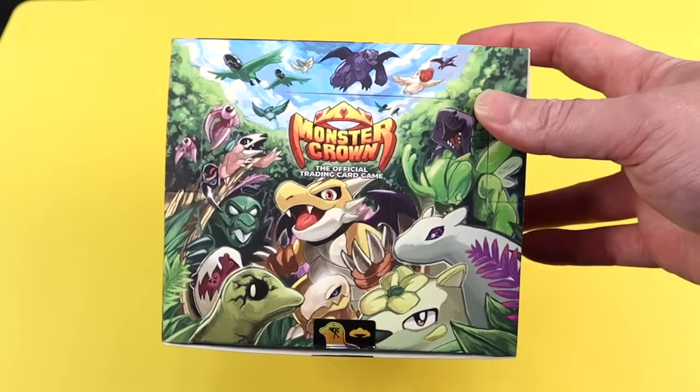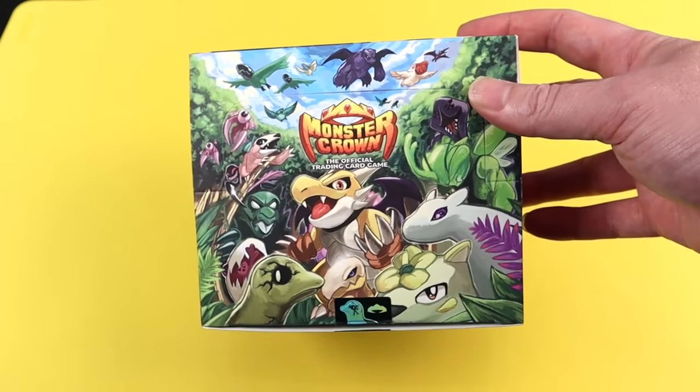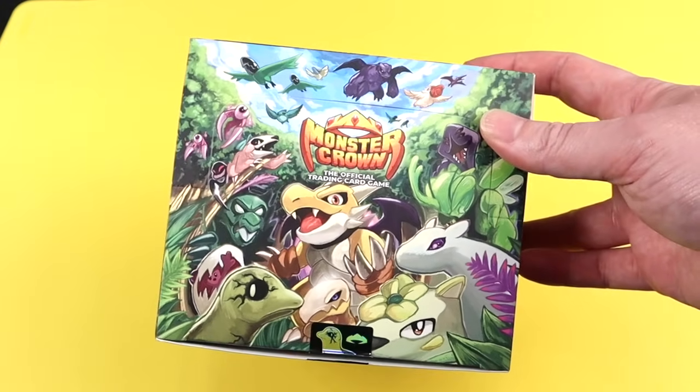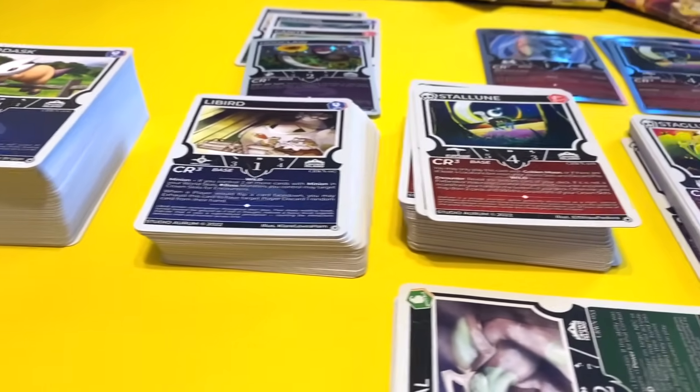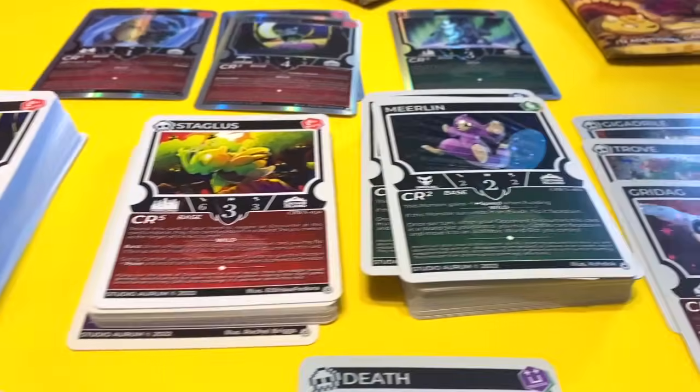It's an odd problem for a card game to have, where the rare cards are delivered generously and the commons and uncommons are the ones that are hard to accumulate. It does mean that the Kickstarter boxes could spike in value due to their absurd rarity density, and the best companion to one of these boxes would be a completely normal box with normal ratios. The irony, though, are the foil slots.